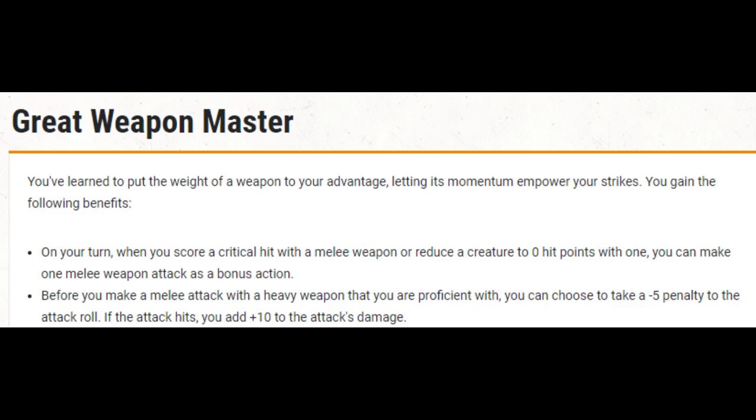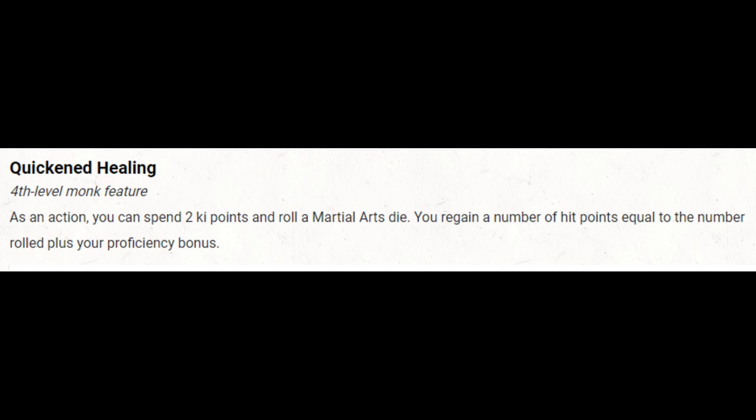At 4th level in monk we get our first ability score increase — that needs to be Great Weapon Master. That gives us the minus 5 to hit, plus 10 damage option, and some greatsword bonus action attacks. I'm going to assume 1 per 4-round combat for my math. We also get Quickened Healing, though it's really expensive and I don't think we'll be able to afford to use it. Then we get Slow Fall, which unbelievably is not impacted by wearing heavy armor — starting with a 20-point reduction in falling damage using our reaction.